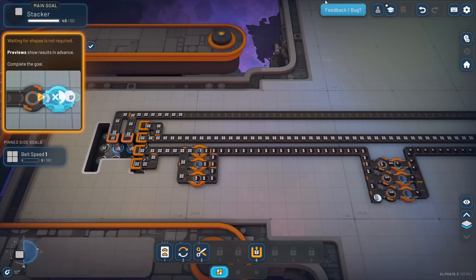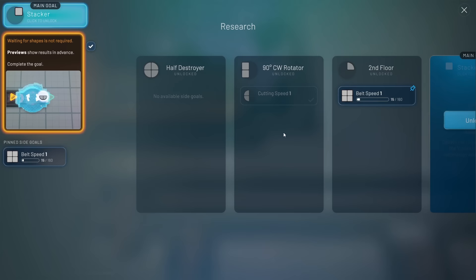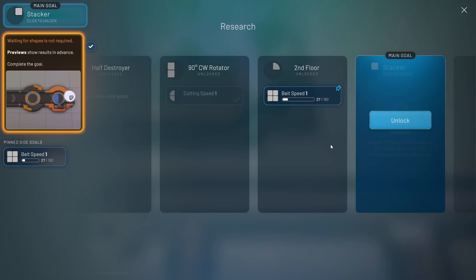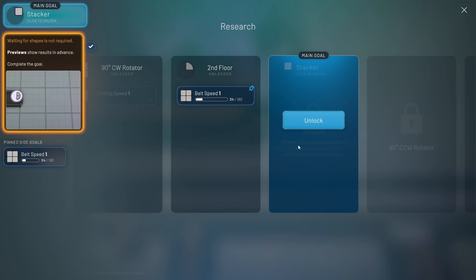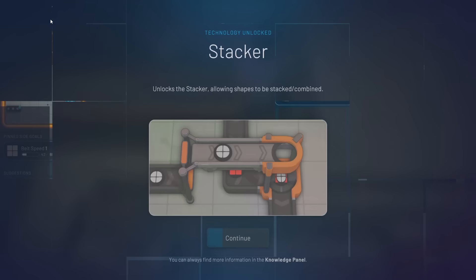We're about to unlock our main goal. If we want to see all the goals it's right here under research in the top right. This shows us what we've worked on so far - main objective on top, side goals listed below. Completed that last side goal, and there's our belt speed one we're working on. We've completed our main goal - now we've unlocked the stacker.